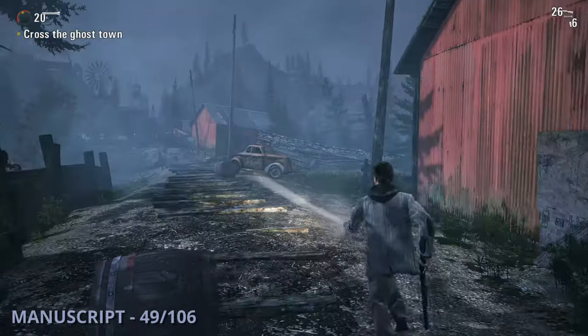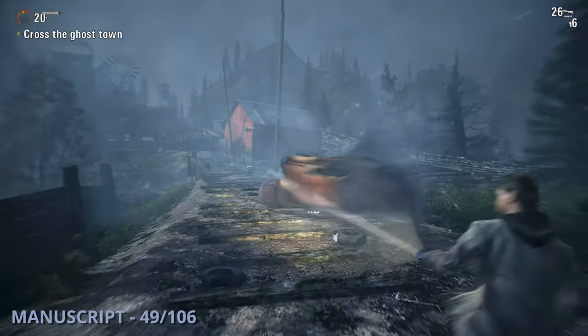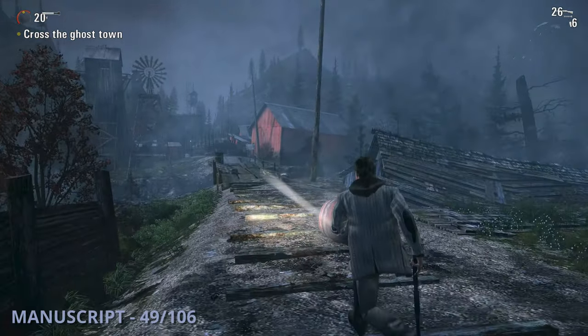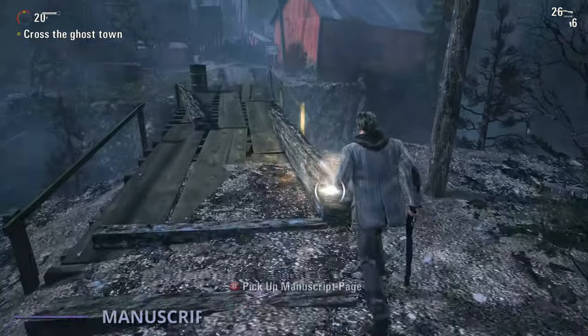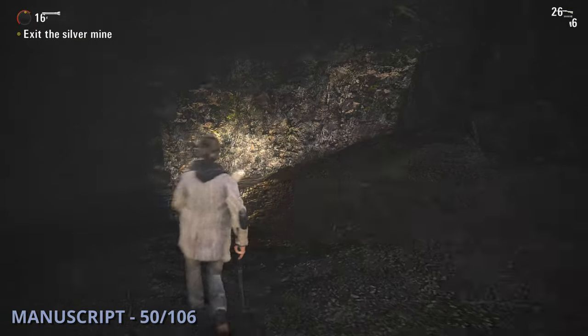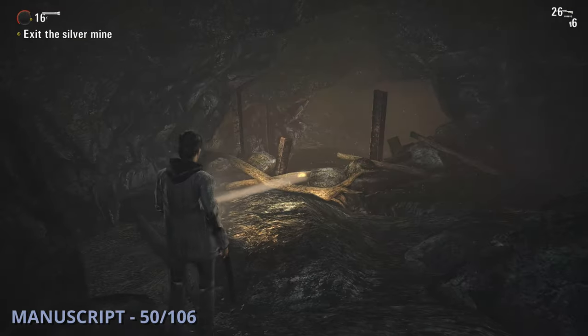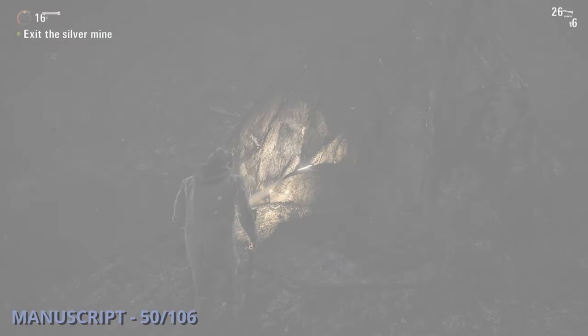The 49th manuscript will be a little bit later on once you get through the sort of graveyard area and get to a ghost town — you'll see this one near the edge of a bridge. Manuscript 50 is going to be after you go into the mines and get to a big area with a couple of options on where to go. Go down the left side and you'll come up to some broken trees, where you'll be able to see this one near the entrance to that area.